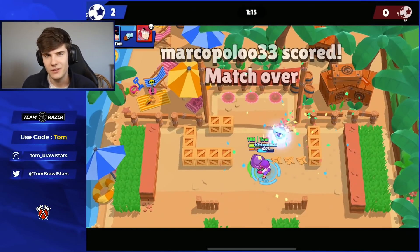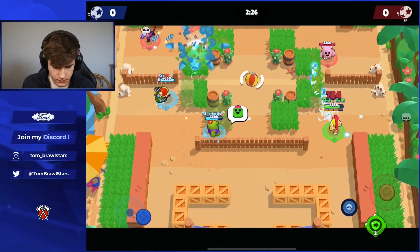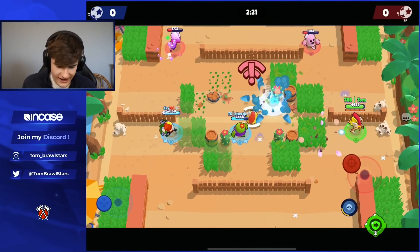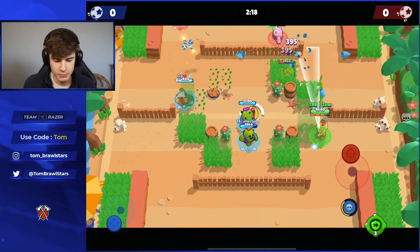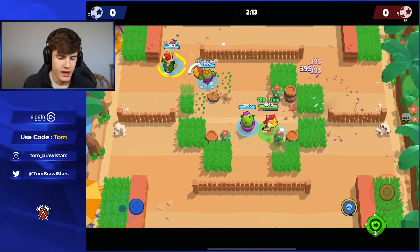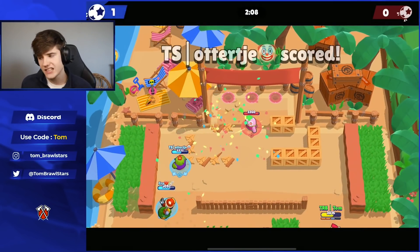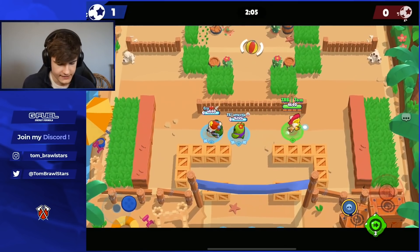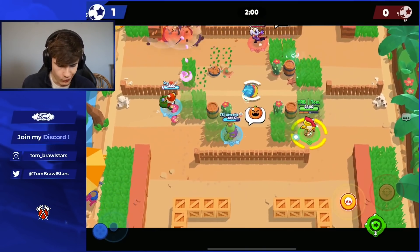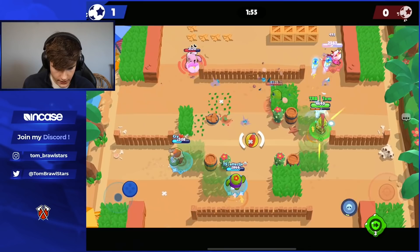Coming in at number three we have Max. Max is amazing in Brawl Ball because she has that speed boost and also deals an amazing amount of damage. She's really good against thrower comps but also pairs well with pretty much every single lane — particularly aggressive brawlers like Fang, Daryl, Sandy, or EMZ. Max is one of the best mids and one of the best well-rounded brawlers for Brawl Ball right now — really really solid.